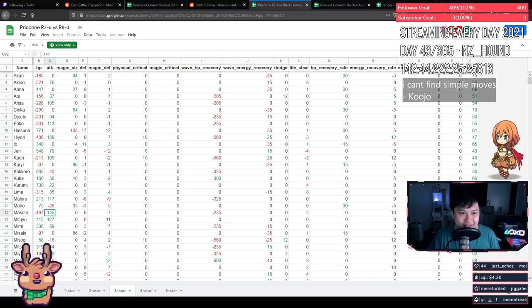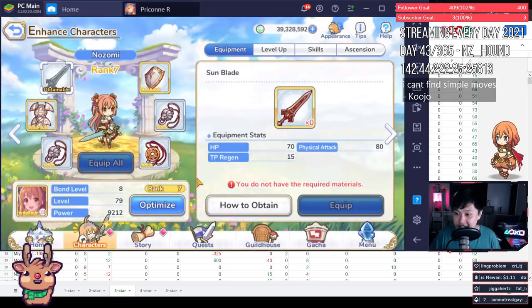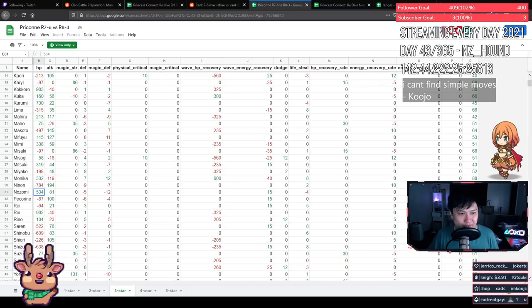Look at my Nozomi — 19,752 HP, about 20k HP. If I upgraded her to r83 she would gain 534 HP and lose a bunch of defense, plus a tiny bit of attack. 534 HP is within the variance you can attribute to dodge mechanics. For clan battles, you're going to drop more damage from bad rotations or timings than from being r76 instead of r83.